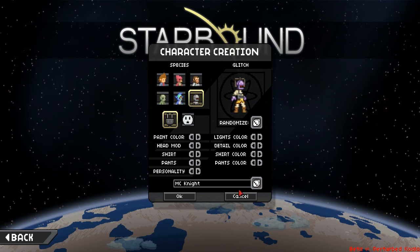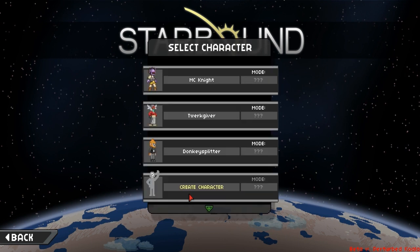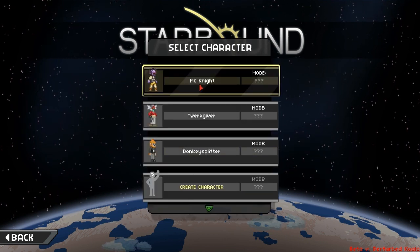MC Knight — you know we're Minecraft players so let's call ourselves MC Knight, why not. And now we're going to pick MC Knight here and we're going to load up our world. It's going to load us slowly into the tutorial. The world's just going to load around us and it's pretty much going to give us a step by step guide of what we need to do in our world.